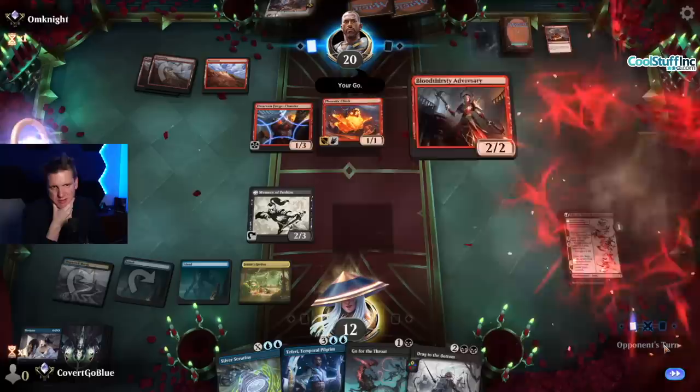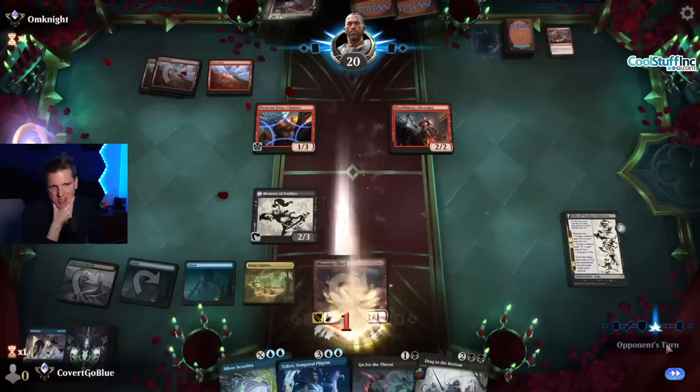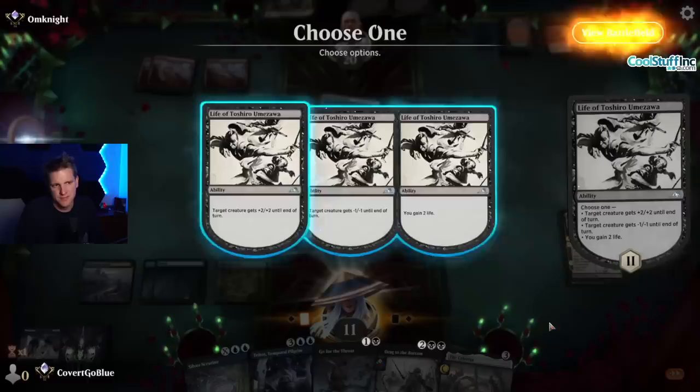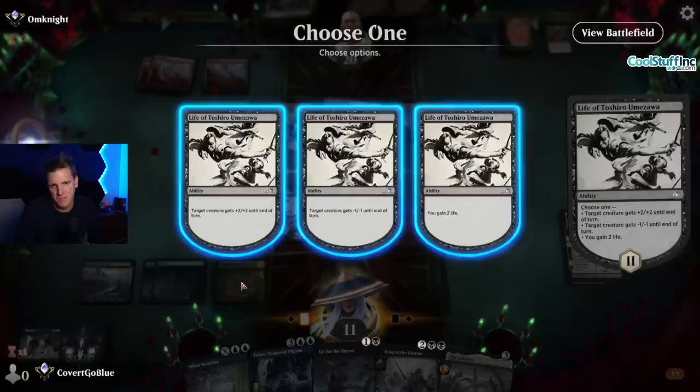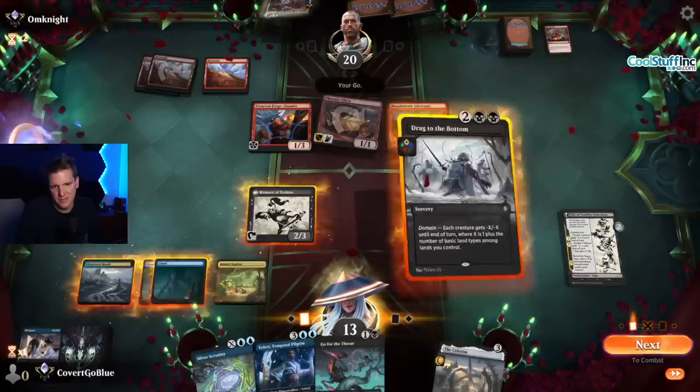This upcoming turn we can drag to the bottom. We're only taking one, then we untap and gain two more life and drag to the bottom. Wait — how much is Drag right now? Five. Okay, we can't save Toshiro from it.